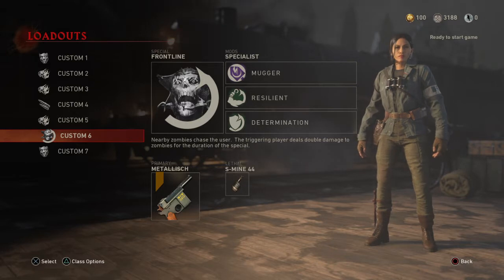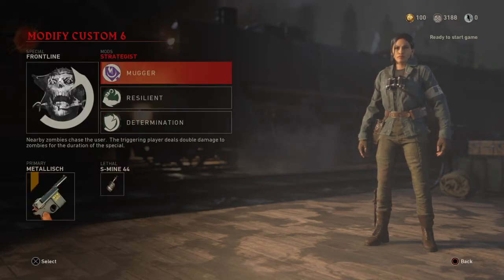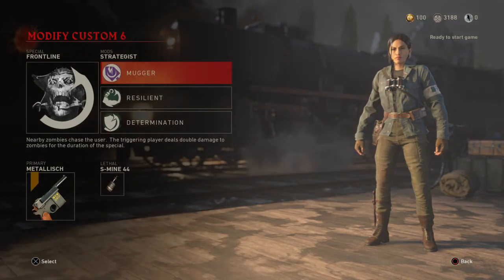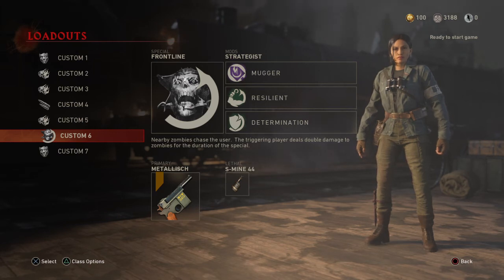Anyways, that's the one good use for Mugger. I'm surprised it has one redeeming quality, and it puts it ahead of Specialist Training and Ganader Deer, because Specialist Training and Ganader Deer is definitely a lot worse. Anyways, hope you guys enjoyed this video and I'll see you guys at the next one.